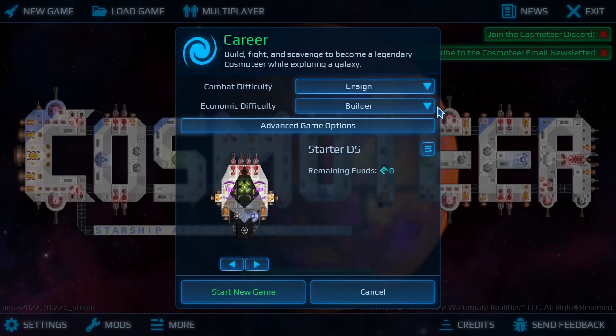I personally use a custom built ship. You can ask for them on the Discord or find them on the workshops.